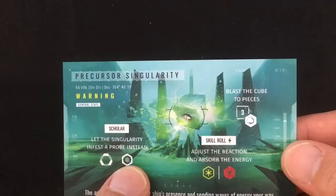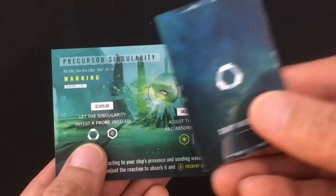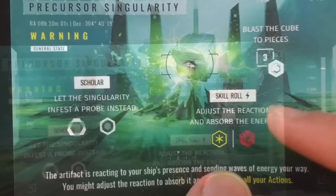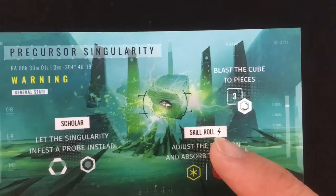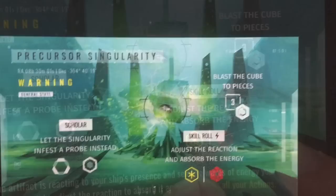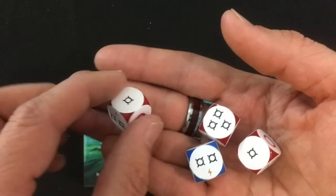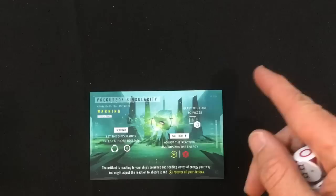The card is a warning. You always have an option available only to certain classes — my drone ship is a scholar but the other guys are rogues and warriors, so they can't choose it. The two available options for the fleet are: blast the cube to pieces gaining three scrap, or adjust the reaction and absorb the energy by rolling all their dice — if either gets at least one special symbol, they get all their actions back. But if not, they'd each take a damage card. The red dice only have a single side with a special symbol and the blue die only two sides, so I'm going to take the safe bet and just blast the cube and get the scrap.